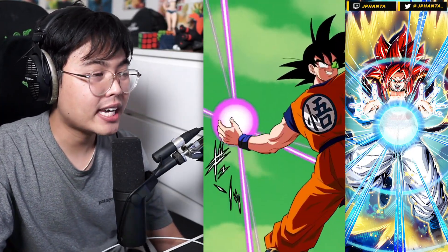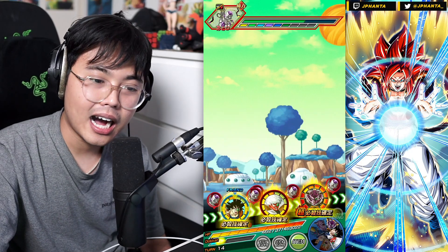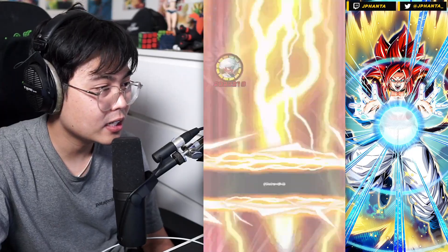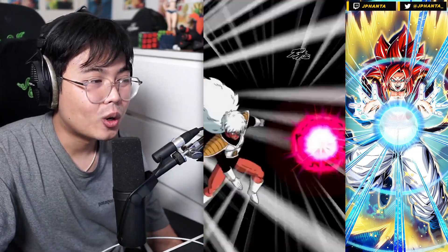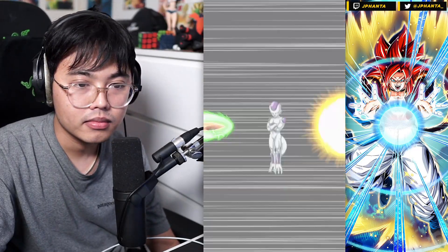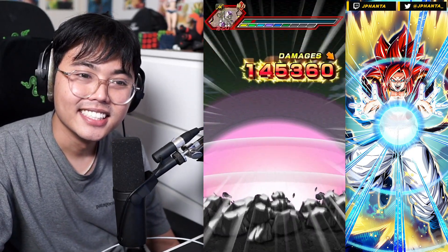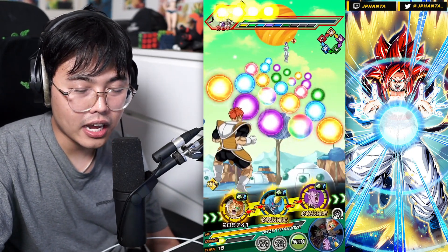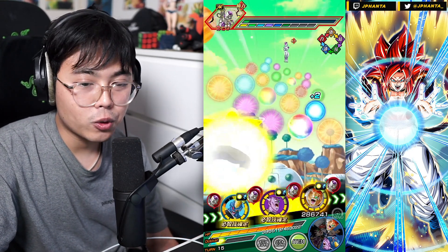Ideally, the best rotation for this Ginyu Force would be Physical Ginyu if he's fully EZA, because then you have the support. Sometimes you can have Physical Ginyu in the first slot to raise attack or defense, and if you can't tank well, Physical Ginyu in the middle slot is actually very great. But we have to deal with just the 120% leader and the flat support.